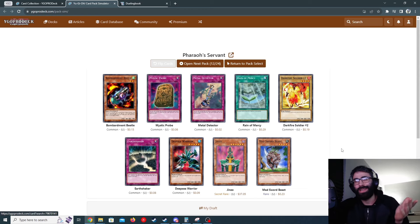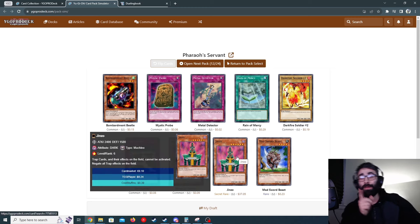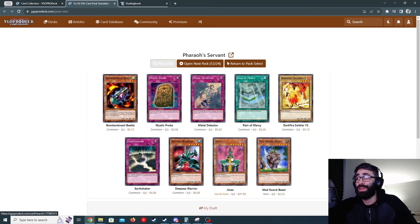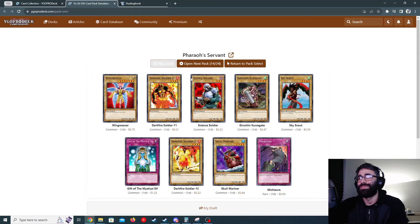How do you do the Bane voice? 'I was born in the darkness.' I pulled a bunch of traps in this set but they mostly suck. What's really exciting is: I haven't had any strong tribute monsters, and Fraser has all the trap cards while I don't have traps. This might be the first good secret rare I've pulled. I got the Mask of... Jinzo! Baby! That is really fucking hype — we can pack up and go home! Jinzo!